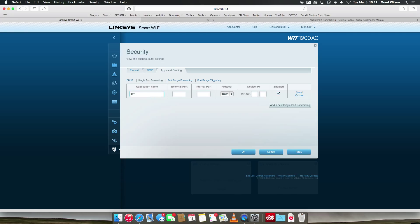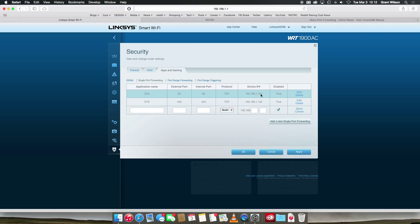The application name can be anything — I'll write GT6. External port and internal port will be the same number. Starting with the TCP ports: first is 80, so enter 80 and 80, set it to TCP, and enter our PS3's IP address which was 1.102. Click Save. Add another one: GT6, 443, 443, TCP, 1.102. Save. Then GT6, 5223, 5223, TCP, 1.102. Save. Remember to put in the IP that the router gave your PS3.